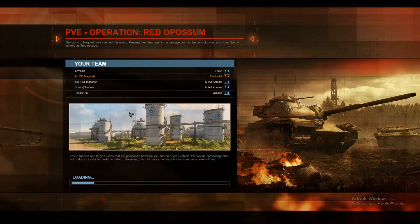Hi everyone, Major here. Welcome back to Armored Warfare. Going to take the Remker out for a run on Red Possum. We've got a T90 at level 8, myself at level 8, two M1A1 Abrams at level 7, and a Palmyra at level 7.